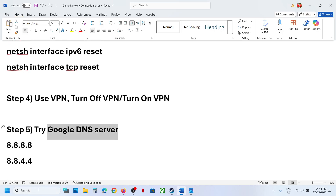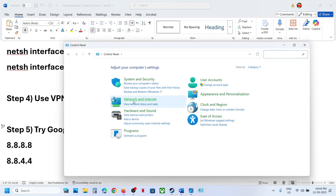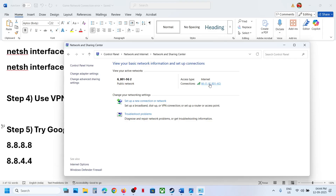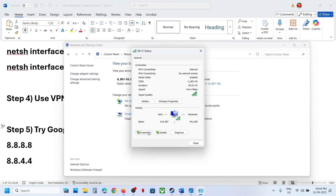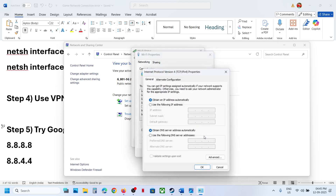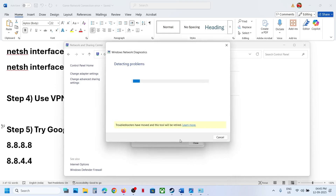The next step is to try using Google DNS. Type Control Panel in the Windows search box, go to Network and Internet, then Network and Sharing Center. Click on your Wi-Fi, go to Properties, select Internet Protocol Version 4 (TCP/IPv4), and click Properties. Select 'Use the following DNS server addresses' — for the preferred DNS server type 8.8.8.8, and for the alternate DNS server type 8.8.8.8.